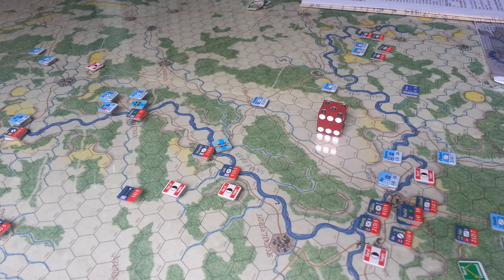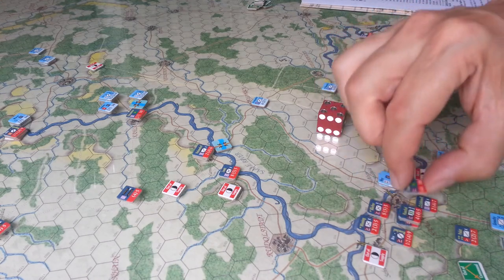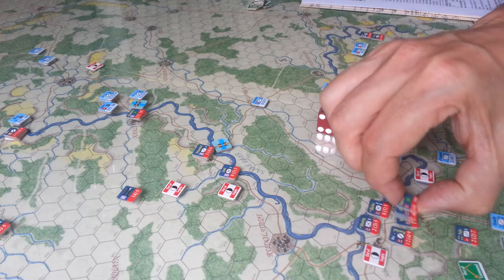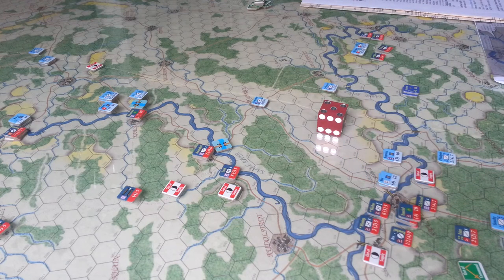So for losses on exchanges, we used the reduced units when we took losses. Here with Rochelle, we took Blucher and Wobesier and put their reduced markers in. Because that takes them from a 6, 9, or 10 or whatever down to their reduced counter, and I think that fulfills the loss obligation. So I'm not 100% sure on how that works there.